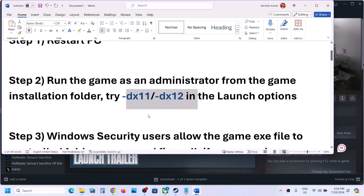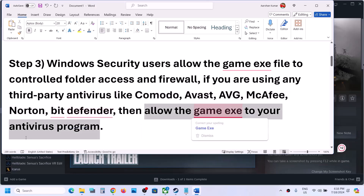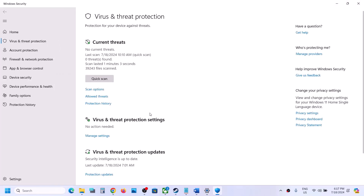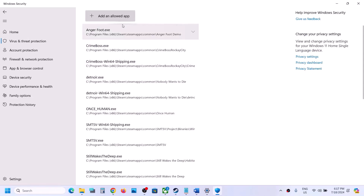If you are using any third-party antivirus program like Avast, Norton, Bitdefender, or McAfee, make sure you allow the game EXE file. If using Windows Security, open Windows Settings, go to Privacy and Security, click Windows Security, then Virus and Threat Protection, scroll down, click Manage Ransomware Protection, then Allow an app through Controlled Folder Access and click Yes.